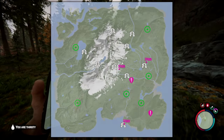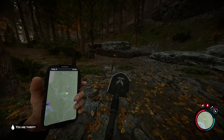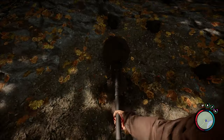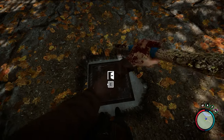The first keycard we are going to get is the maintenance keycard. It can be found at this spot on the map. Once you get there, you will first need to dig up the dig site with the shovel. Once you are done with that, you will be able to enter the facility.